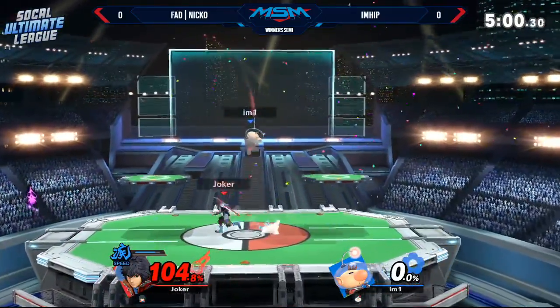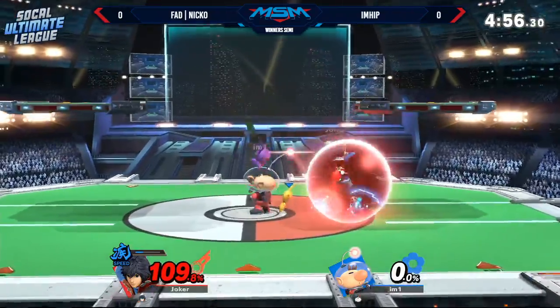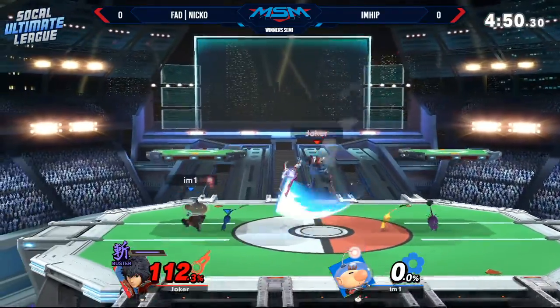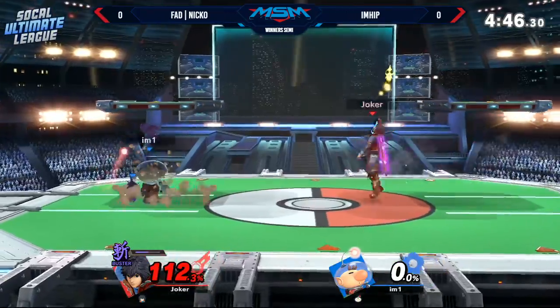What a big backslash coming out from Niko — and that's because I'm Hip tried to run away. Of course, facing away from backslash causes double knockback, hence the name backslash. It was also Smash mode on, giving even more bonus knockback, and I'm Hip ends up even less on the stage.